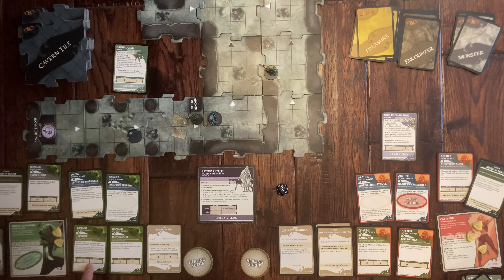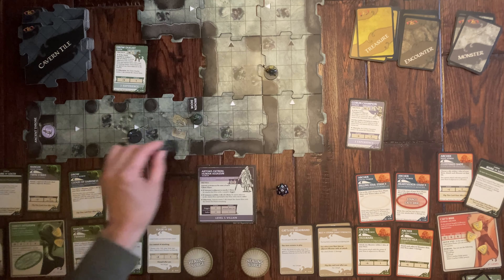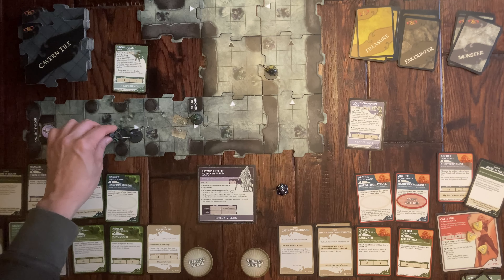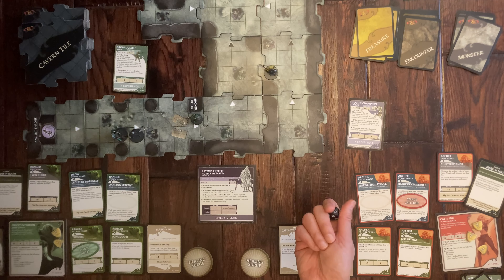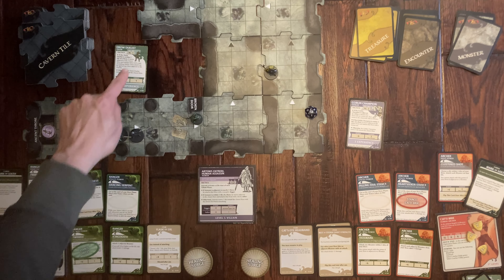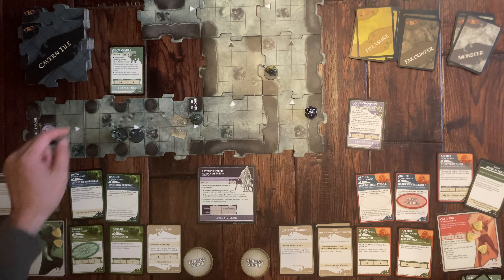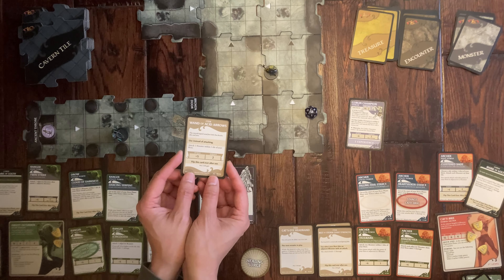I want my stance back and decide to take out the Drow Duelist first since he only has one hit point. I move out of the way, use my Twinkle Sword at plus six, and roll high enough to exceed his armor class of sixteen. The Duelist is defeated — I gain experience and my stance back. I get a treasure: Wand of Acid Arrows, which attacks one monster within one tile.